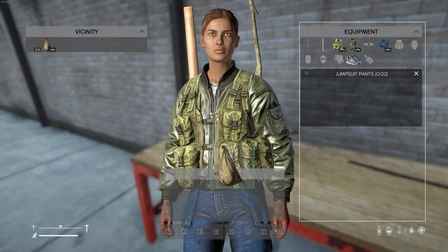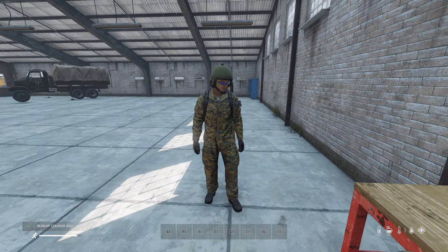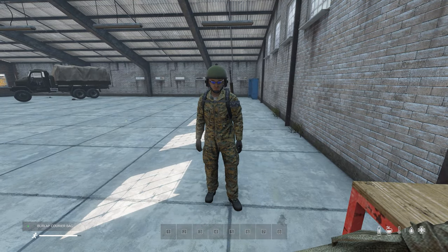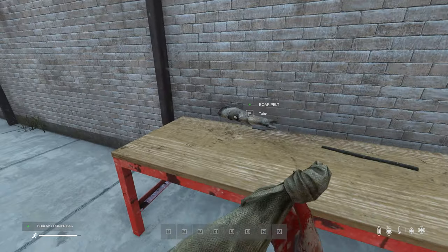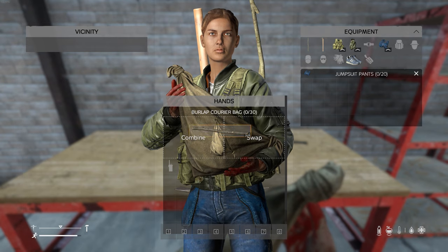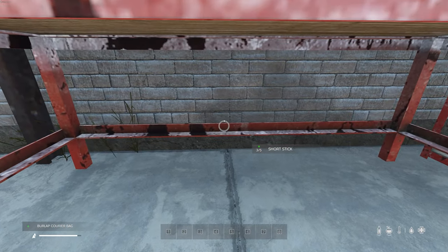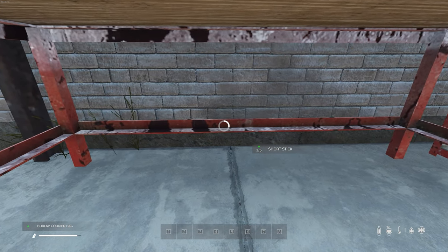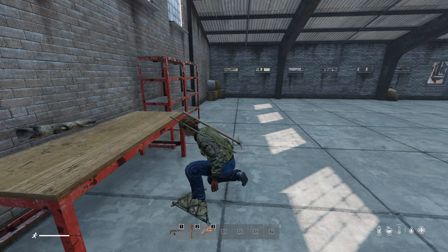To craft the improvised backpack you have to ensure that the improvised courier bag is empty and that you have three wooden sticks. We begin crafting the improvised backpack by taking the courier bag in your hand and then dragging the three wooden sticks over the courier bag within the inventory screen to enable the craft improvised backpack option, and then by holding down the highlighted action button, which is also the left mouse button on PC. When the crafting animation has finished we will have crafted our improvised backpack.